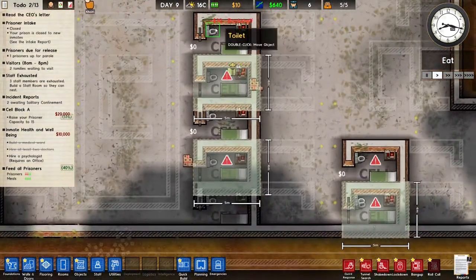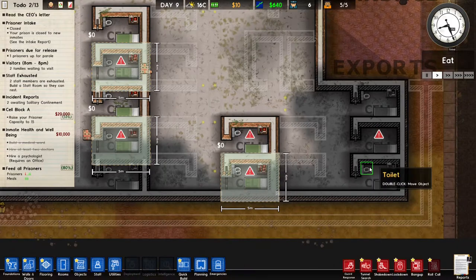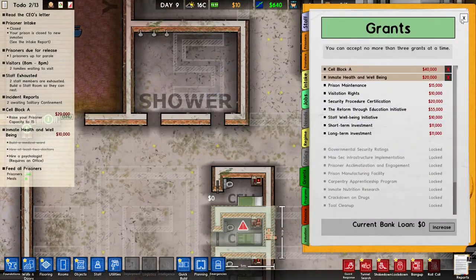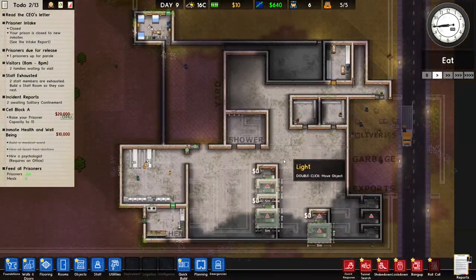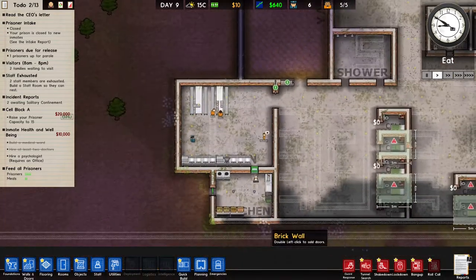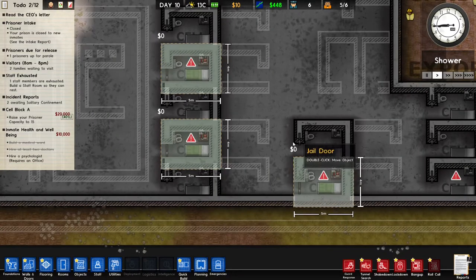We've got five cells so we can house our current population, which is great. I'm gonna finish these cells up so we can get some extra prisoners and with those extra prisoners get some extra money. I'm also gonna pick a new grant for extra money. In the next episode we're gonna build a staff room, build a few more offices, and then we'll have a basic prison running.